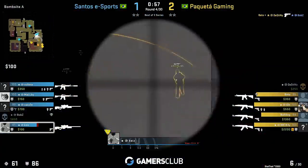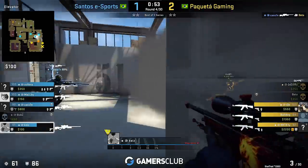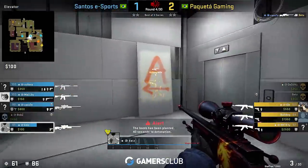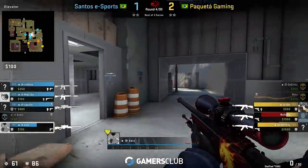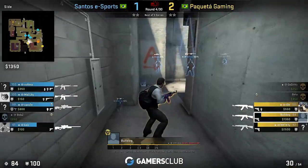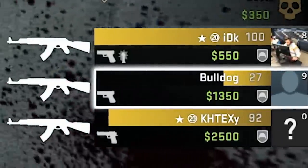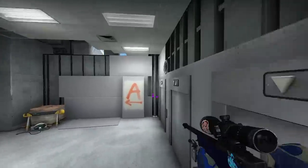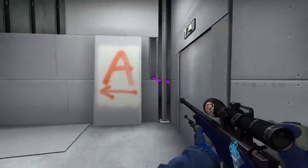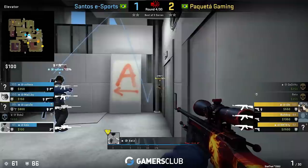Two Brazilian teams against each other on Vertigo — we're in Casey's POV who shows us an interesting wallbang line with AWP. He hit a bulldog through the wall, resulting in 57 completely free damage points. Whenever you try the same wallbang, keep in mind that going too far right means your bullet won't make it through the wall, as the wall on the right is much heavier.